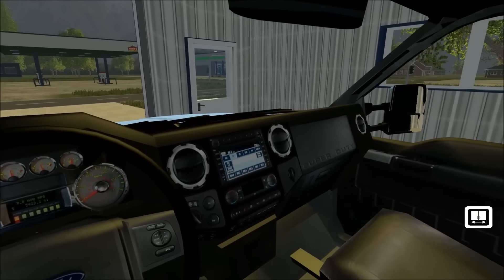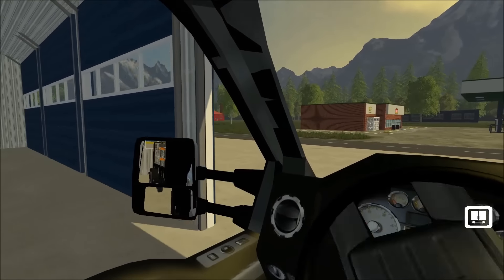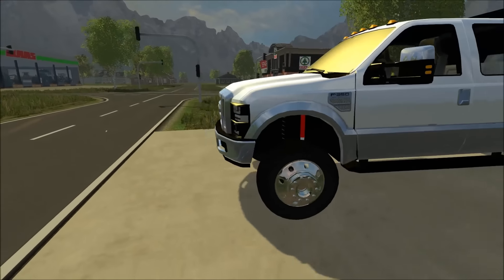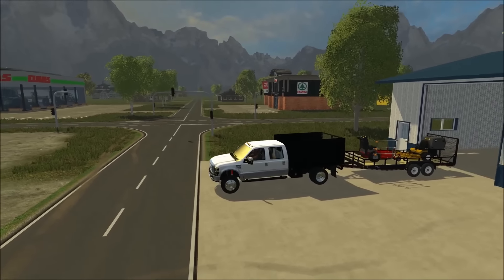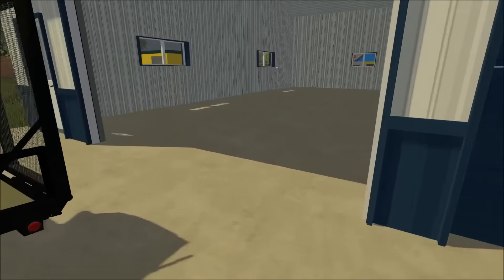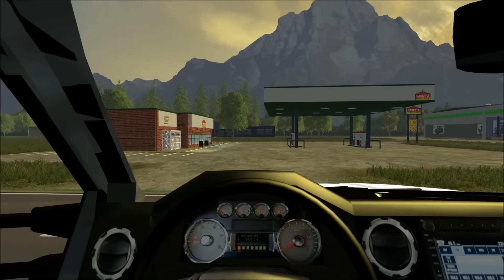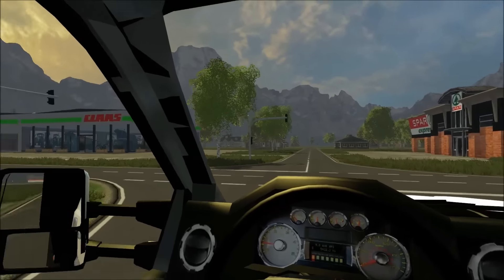We'll just turn the truck on and head on out, pull all the way out into the street and turn. Shut the garage door that way no one can steal our stuff, then come up to the light.